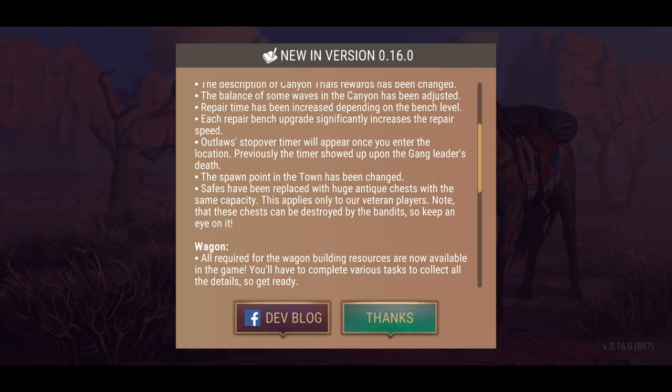The outlaws stopover timer will appear once you enter the location — previously the timer showed up upon the gang leader's death. The spawn point in the town has been changed. Safes have been replaced with huge antique chests with the same capacity — this applies only to veteran players. Note that these chests can be destroyed by bandits, so keep an eye on them.